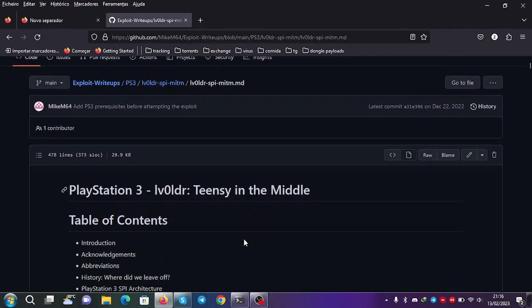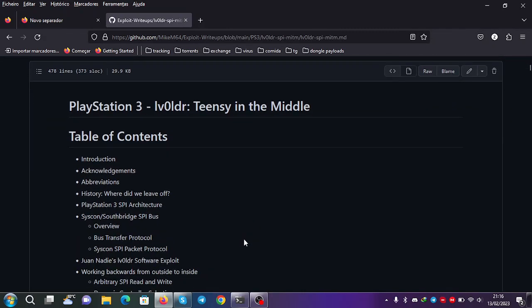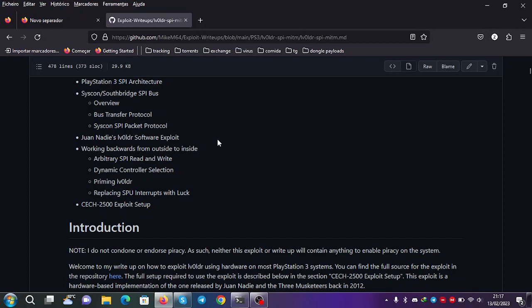There is a small problem with these exploits. In the console that he tested — a 2500 — the LV0 Loader minimal version was 3.40. In this version, Sony used an old GCC compiler.